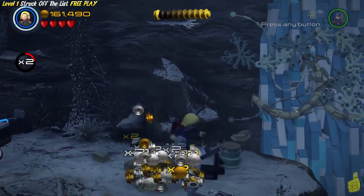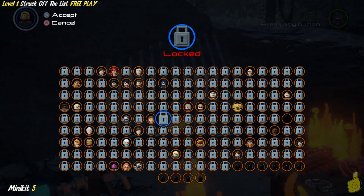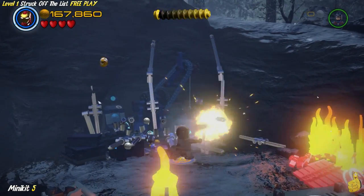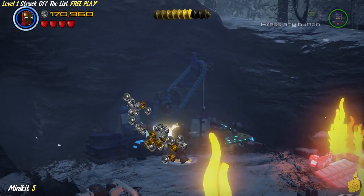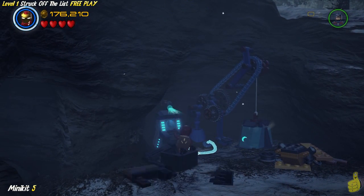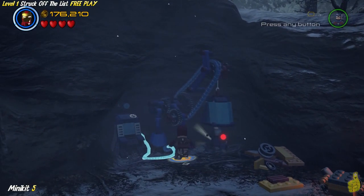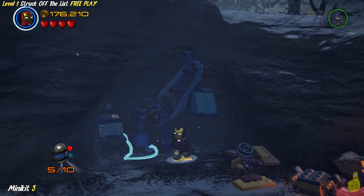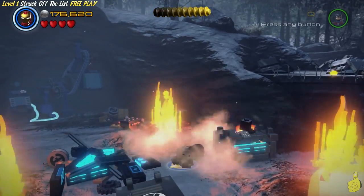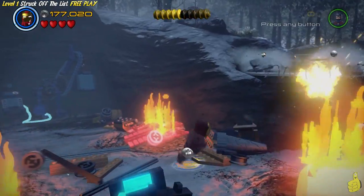We use Thor to fly across the little ravine and switch on over to anybody who can destroy silver bricks. We chose Iron Man - it worked out well because inside there's actually a shield access terminal we need to scan with. He qualifies as a shield employee, at least for now. Once you scan correctly, it reveals that minikit. Make sure you grab it before moving on.